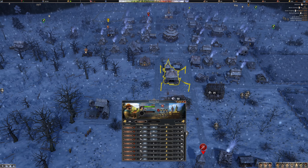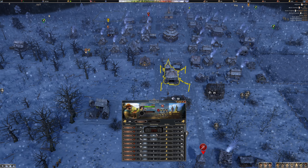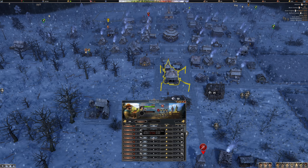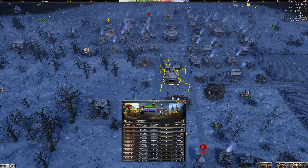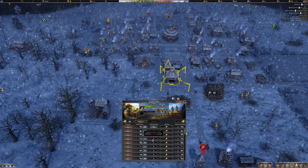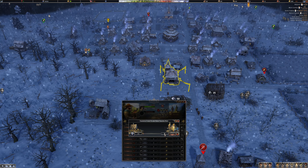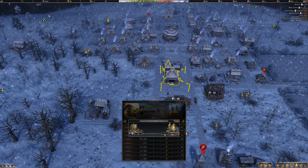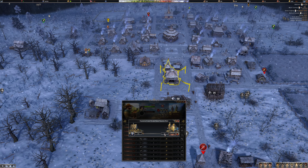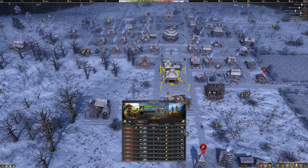Let's have a look at the trading posts. There's a hundred clay in there, twenty sand, and fifty planks. Transfer item - stick something like sixty clothes in there. The pelts are low, shoes are fine, fish is fine, three hundred meat.